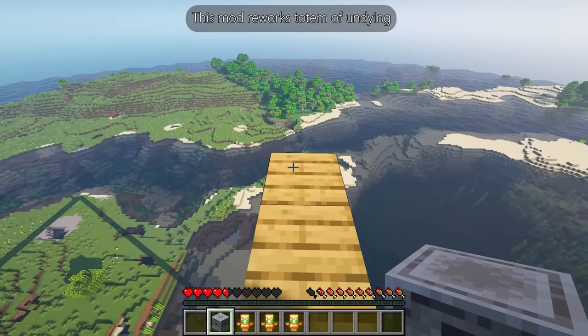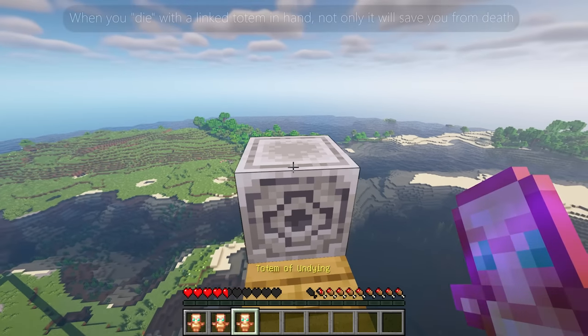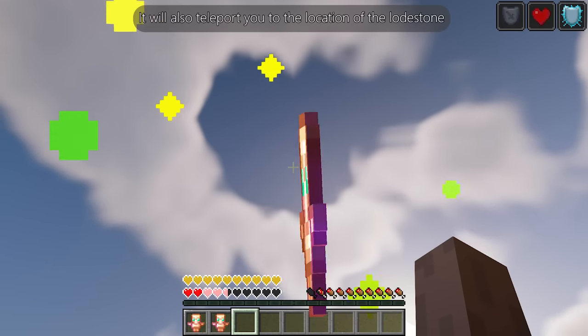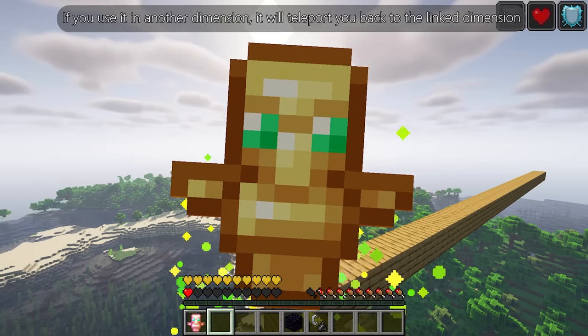Anchor is a mod that reworks the Totem of Undying. Similar to a compass, you can now right-click on a lodestone with your totem to link it. When you die with a linked totem in hand, not only will it save you from death, it will also teleport you to the location of the lodestone. If you use it in another dimension, it will teleport you back to the linked dimension.